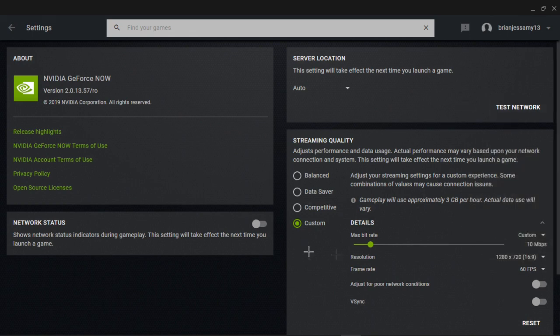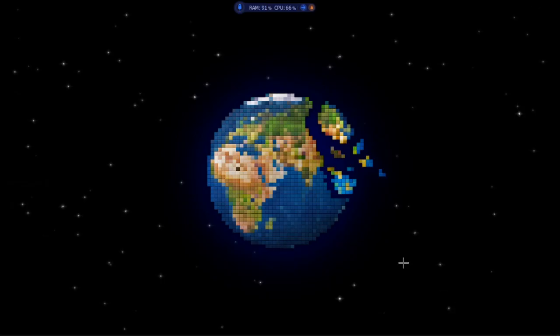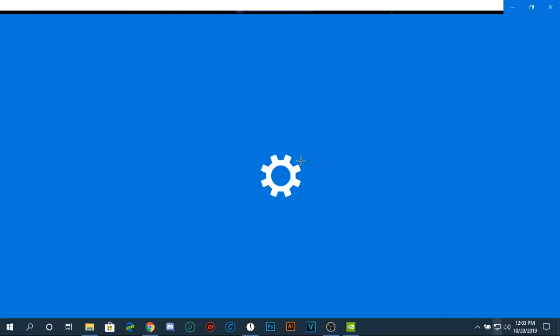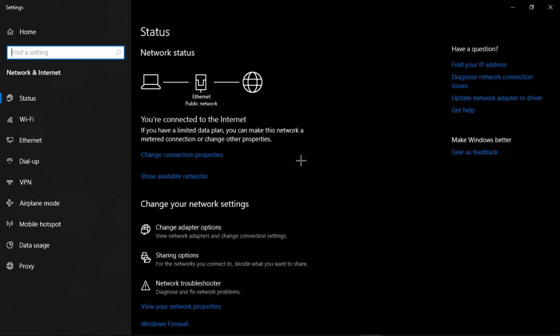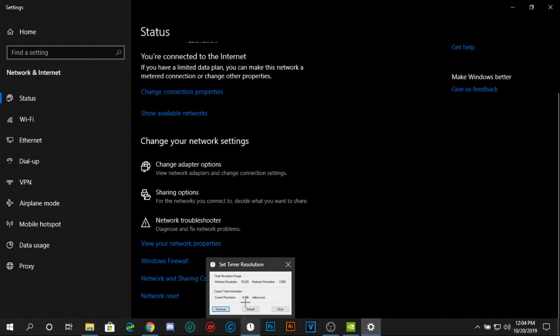You can also test your network after changes. Go to your settings and change your DNS — that can help. I use Cloudflare DNS: 1.1.1.1. Changing your DNS can make a real difference.